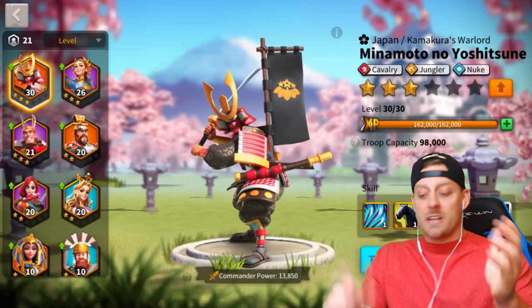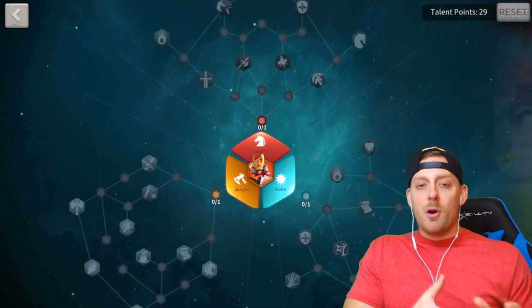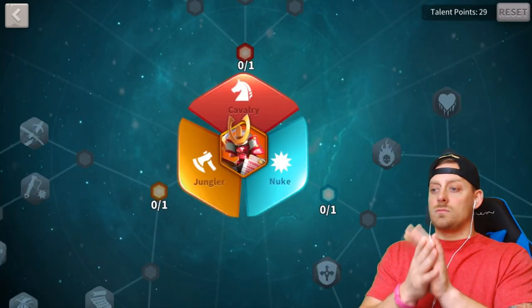Starting off with Minamoto today - Echo has 29 talent points to work with. He pairs Minamoto with Zao Zao to go out on attacks, and they're basically his powerhouse duo. He asks Spooby how to build these commanders up.